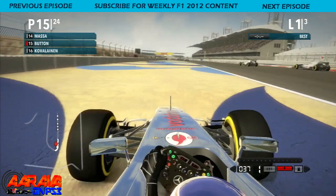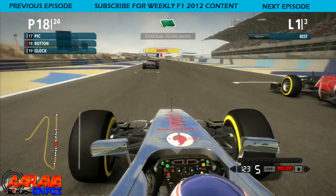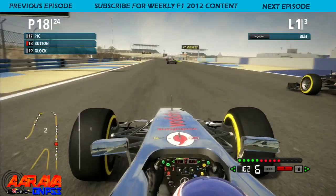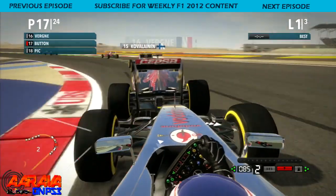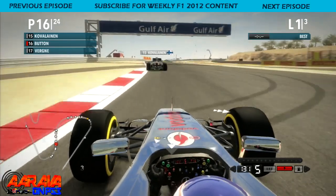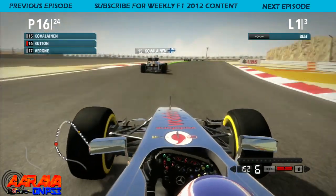We've been spun — Kobayashi that bastard has spun us around, so we're down to 18th now. Charles Pic right there in the Marussia — shouldn't be a problem into this braking zone, but I'm going to have to give him some room. We're near Verne now and we're going to get some good traction going around the inside of him into this next right-hander.